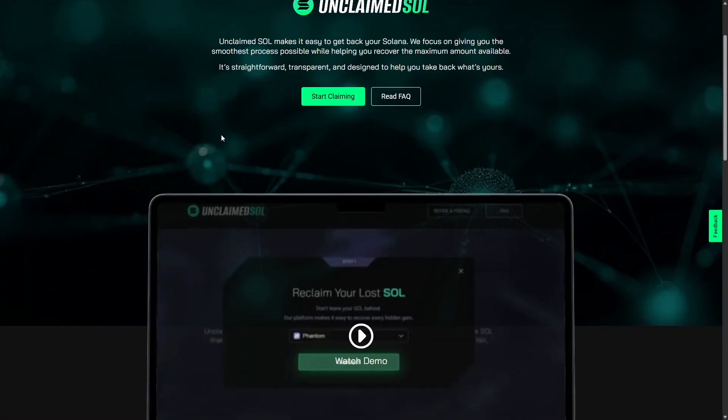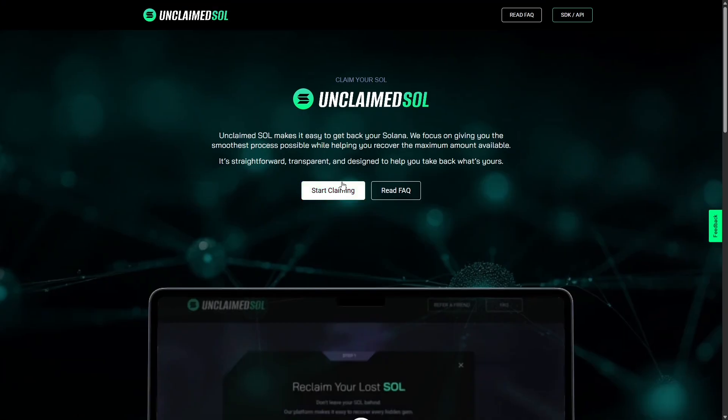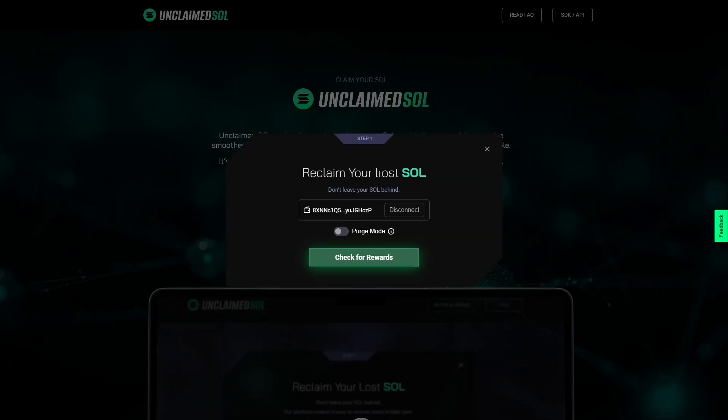Now on to the juicy stuff: claiming. You'll see right here there's a big green button — Start Claiming. Click there. Let's talk about purge mode. Until now, all claims were done in purge mode, which basically burnt and closed every token you had by default. To protect you better, we've updated our flow. You can now choose which token accounts you want to burn and close. Say I had eight token accounts that were burnable but I wanted to burn six of them — I could tick six and leave two open. This is a huge update.